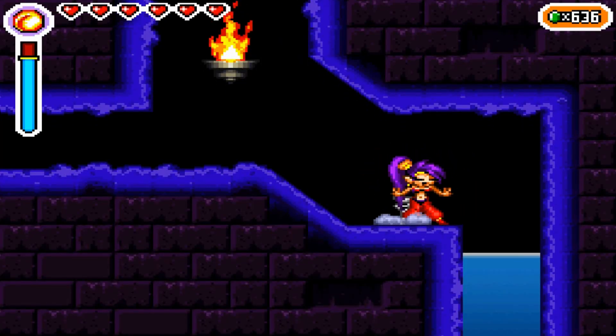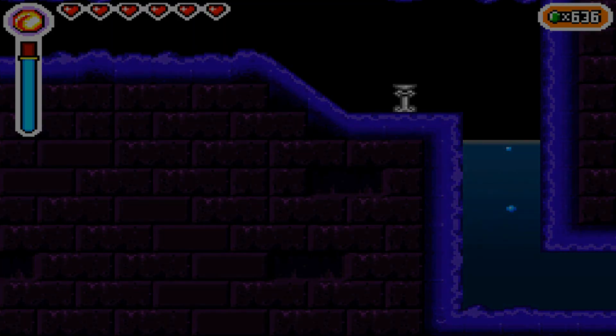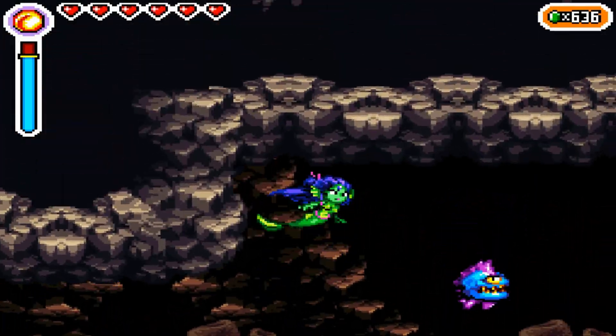We have to return that baby squid to that one guy, and he'll become a fuchsia again. Then we should gain a new power or something, and I guess we could do that now.